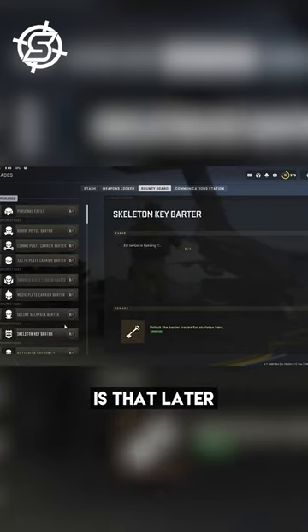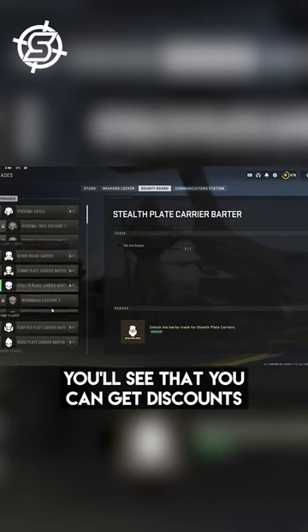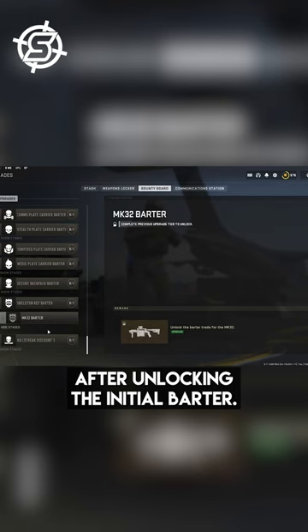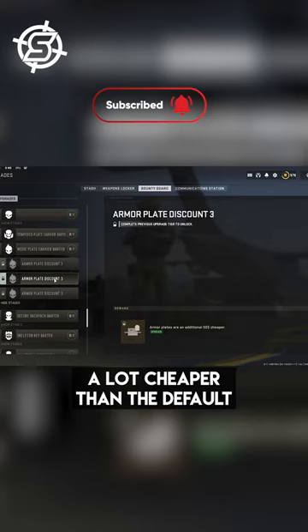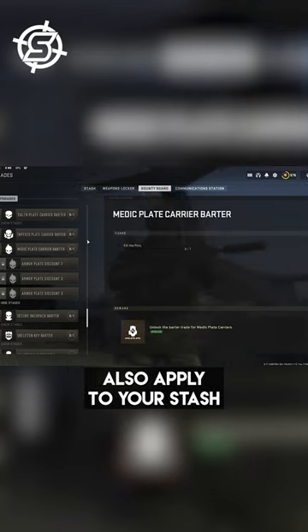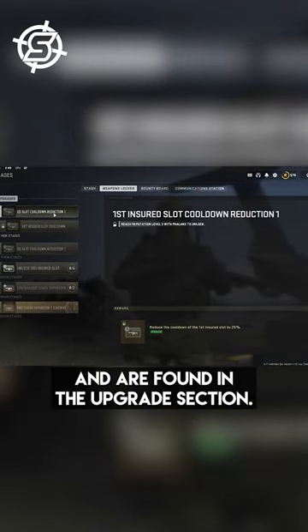What's even better is that later on with the bounty board, if you open up the stages, you'll see that you can get discounts on certain items in the stores after unlocking the initial barter. This one from the pyro allows you to buy plates a lot cheaper than the default, and will come in clutch later — absolutely no doubt. These additional stages also apply to your stash and weapon upgrades too, and are found in the upgrade section.